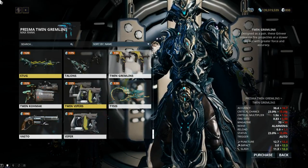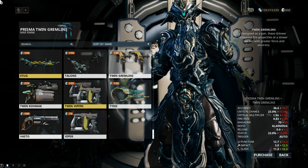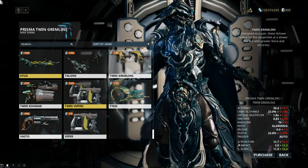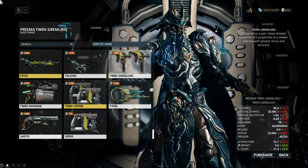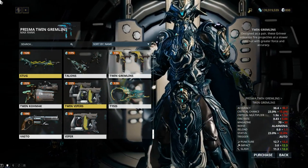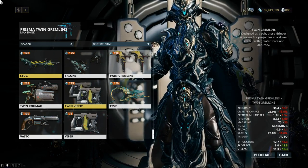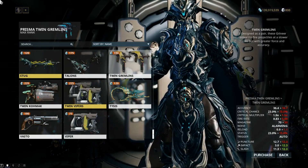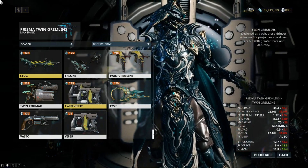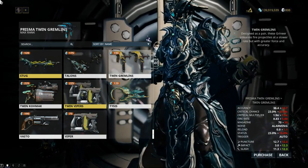Let's get started with the differences between this and the regular one. The overall damage is lower, but it's more puncture and slash based and is evenly balanced. Crit chance and crit damage are significantly higher, as is the status chance. This really comes into play when you consider that the fire rate is over 1.7 times faster and it has double the magazine capacity. It also has a quicker reload plus twice the accuracy. Overall, this is just a much better weapon.